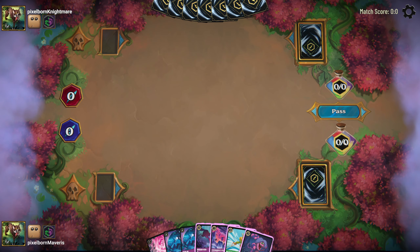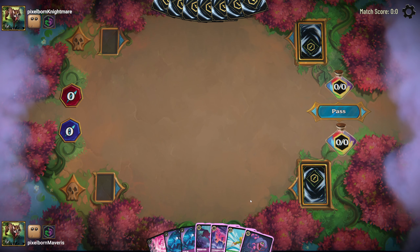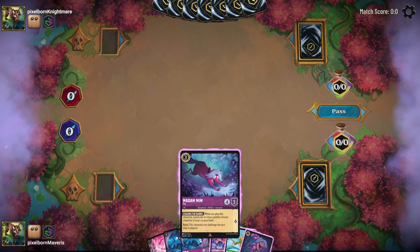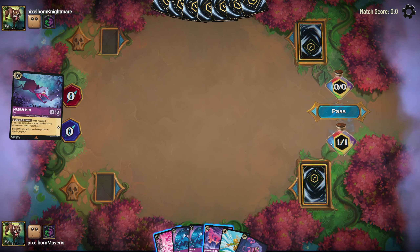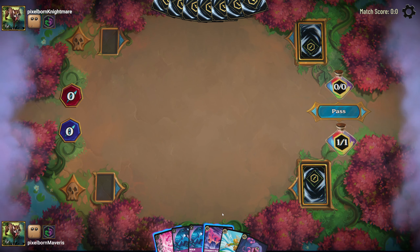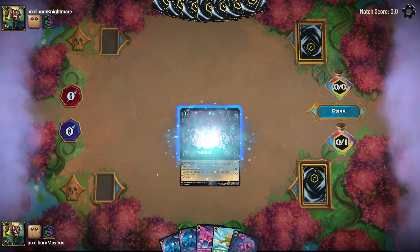Over here on the right is our current level of resources — we have zero resources. To gain resources, you have to ink a card. That means you have to take one of the cards that has this decorative border and put it face down in your ink pool. That will now give you one resource every round that you can use. Each round we can only ink one card, so we can basically gain one more resource than we had the previous round each round.